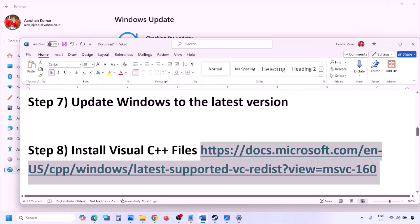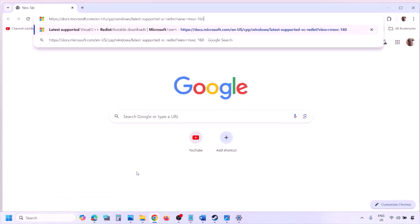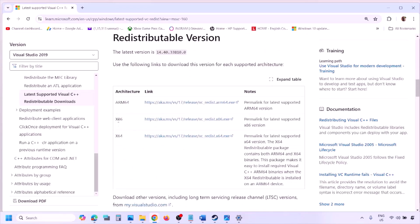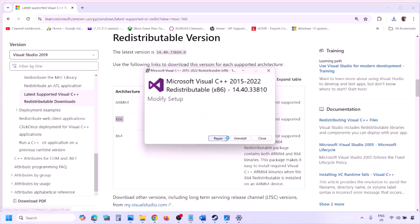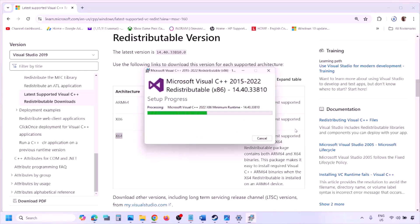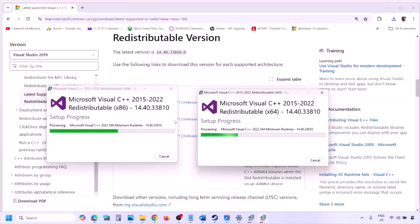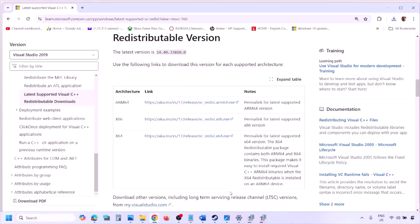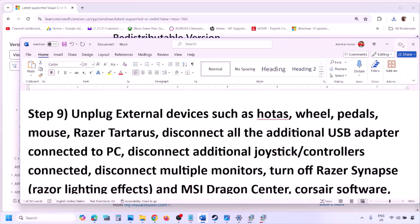The next step is to install Visual C++ redistributables. Copy the link provided in the video description and open it in a browser — it will take you to the Microsoft website. Download and run both the x86 and x64 versions of Visual Studio 2015–2022. If you see the Repair option, click Repair; if you see Install, click Install. Make sure both are installed, then restart your computer. After the restart, launch the game and check.